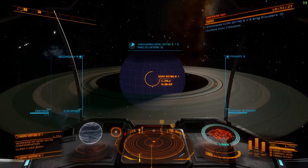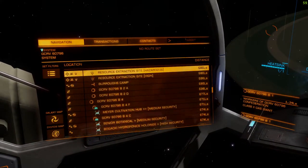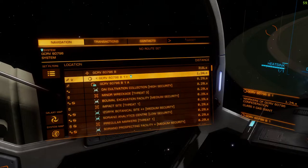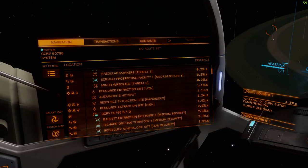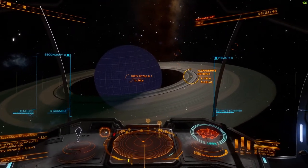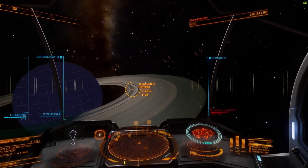With luck it will actually show hotspots. So there's an Alexandrite hotspot. If we lock that, you'll see it's the inner ring — so it's a good place to start mining.